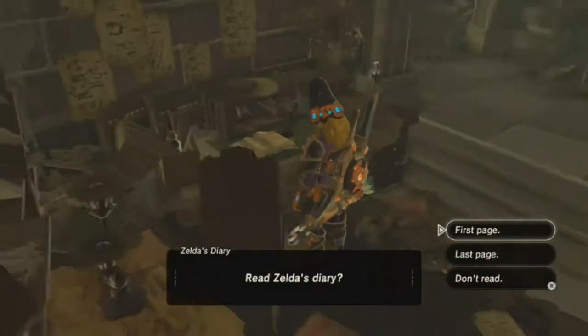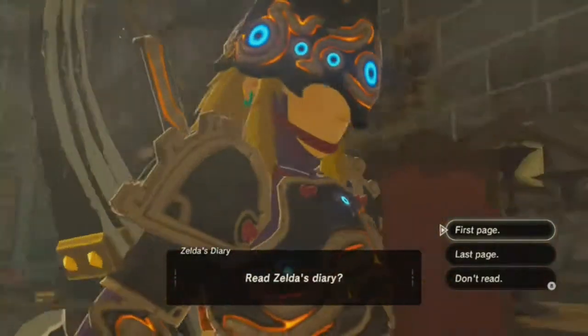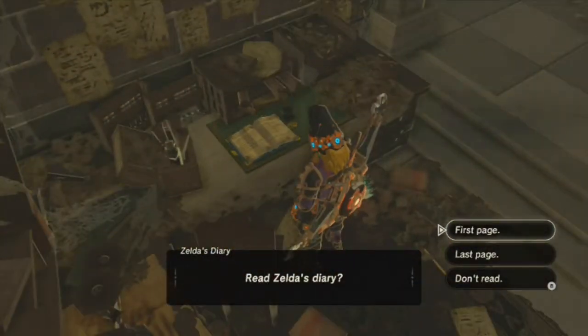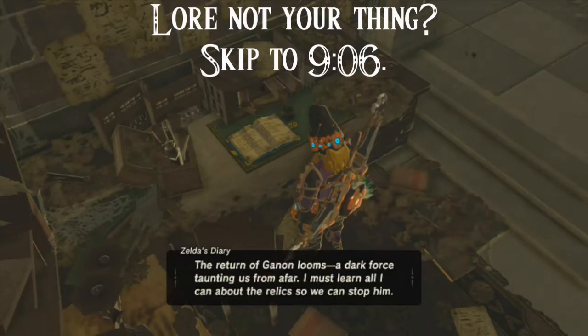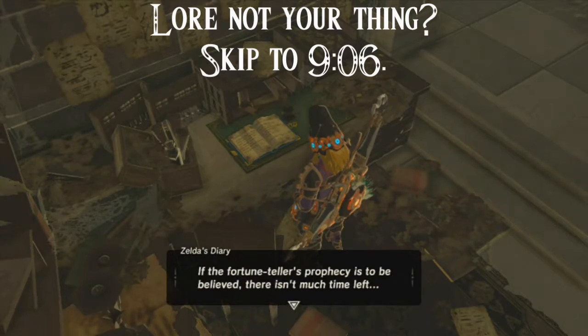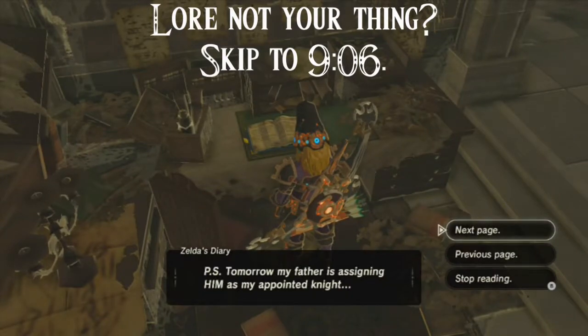We have a book here — Zelda's Diary. This is Zelda's room that we just stumbled across. First page: 'After meeting with the champions I left to research the ancient technology, but nothing of note came of my research. The return of Ganon looms, a dark force taunting us from afar. I must learn all I can about the relics so we can stop him. If the fortune teller's prophecy is to be believed there isn't much time left. Tomorrow my father is signing him as my appointed knight.'